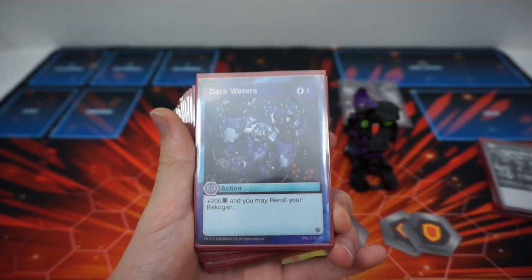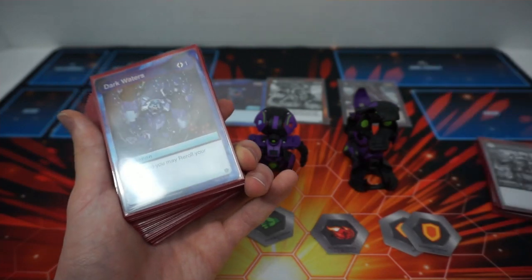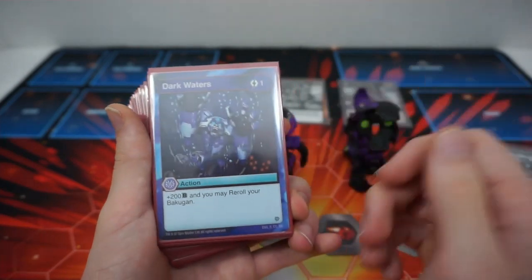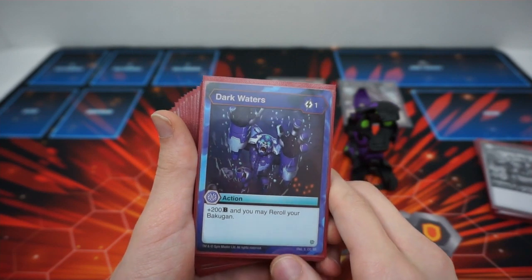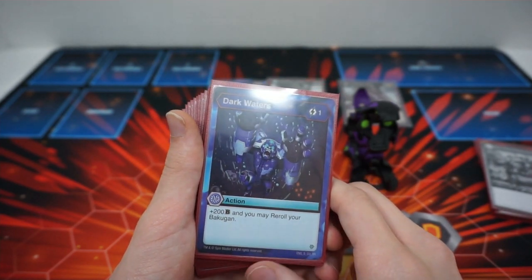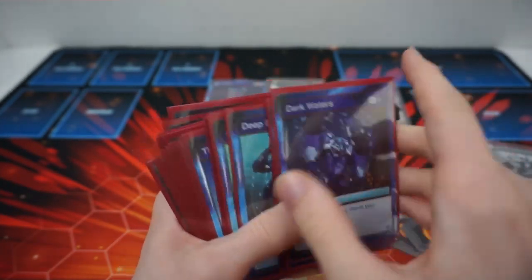Having these big base forms — the 1350, the 1600 from Maximus, and the 1250 that Fengzor hits — you don't need too much B sometimes. Sometimes this 200 could be enough. Sometimes you just want to play this so you can not re-roll and then hit Wave Slash later. Dark Waters is pretty good for this setup.